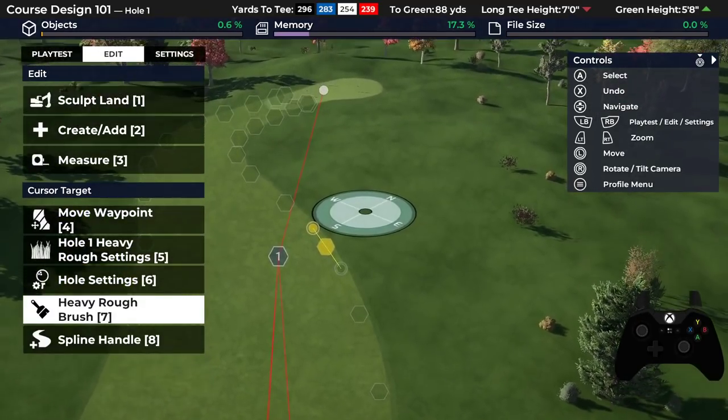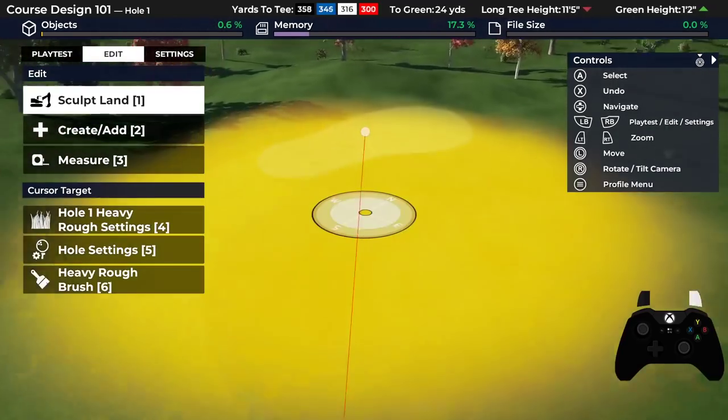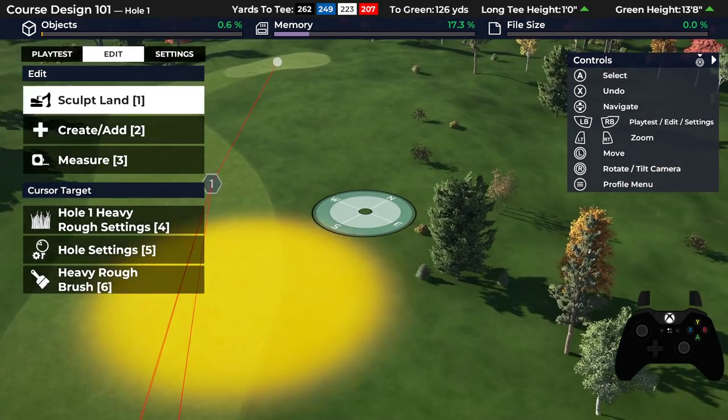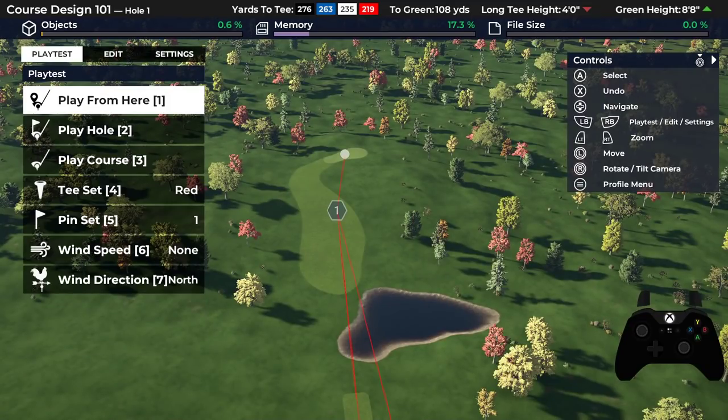To show you the three methods, I'm going to make three bunkers on this hole — two fairway bunkers and a greenside bunker. I'm going to show you three different methods and you'll see how they differ in how they look. What I suggest is, for each course you do, pick a style that works for you. Don't mix and match them, otherwise your bunkers will look really inconsistent, because it comes down to edge style — some techniques have softer edges, others have harder edges.